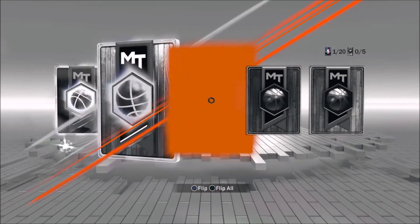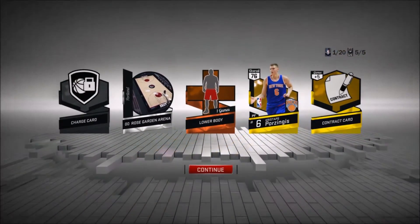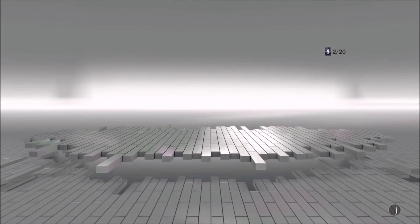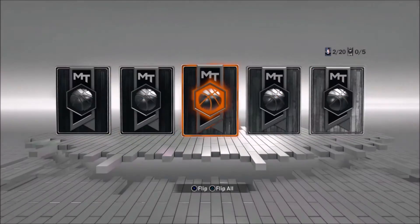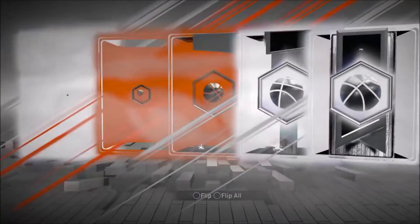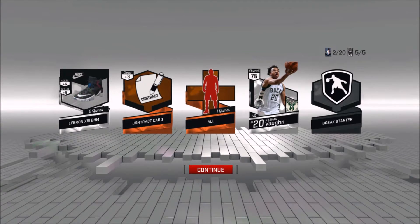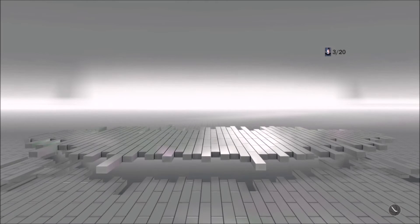I never really thought of it before, but I think getting bronze players is actually helpful because it can help with completing collections. Got Porzingis — nice! Probably gonna get a bronze here... oh, I got Rashad Vaughn. Never heard of him, but he has a Moments card, which is actually pretty cool — 75 overall shooting cards, so that's nice.